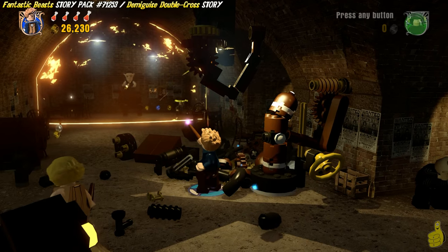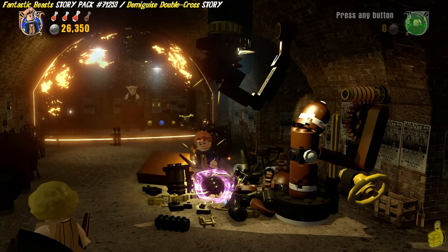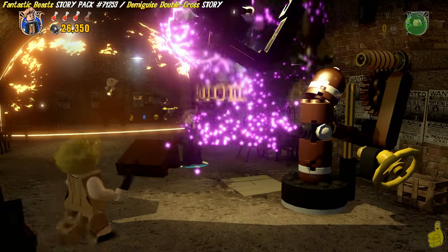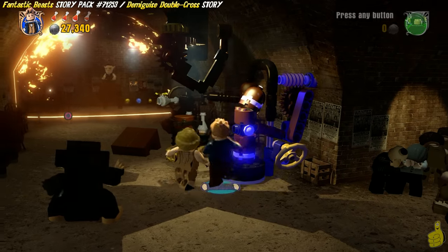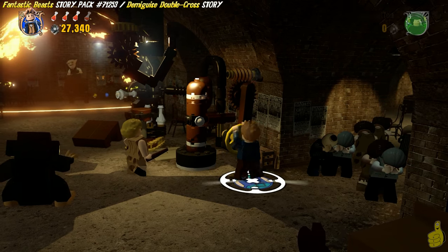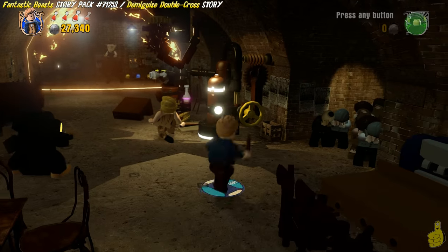This is another one of those points where I actually had a hard time connecting to the build. You can see it's bouncing around and I'm getting some little aura marks, but I couldn't get it. Took me a minute. Finally got it. We've got a busted piece of machinery. We'll go ahead and use Newt to fix that. Once we get it all ready to go, we'll spin to win and see what's up.